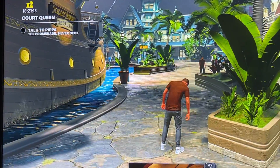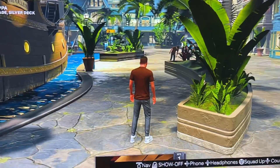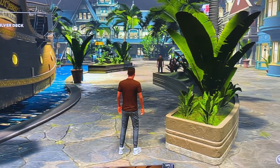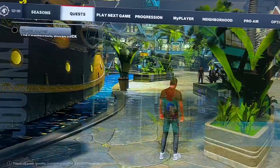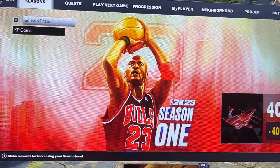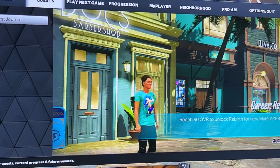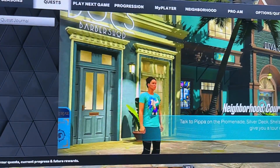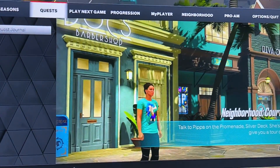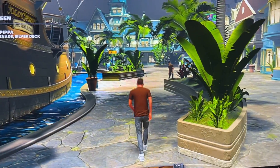You can go to Ante Up to get VC. Doing quests is a good way. My Career endorsements — and I think there was one other one. Let me just walk around and see what it's looking like.